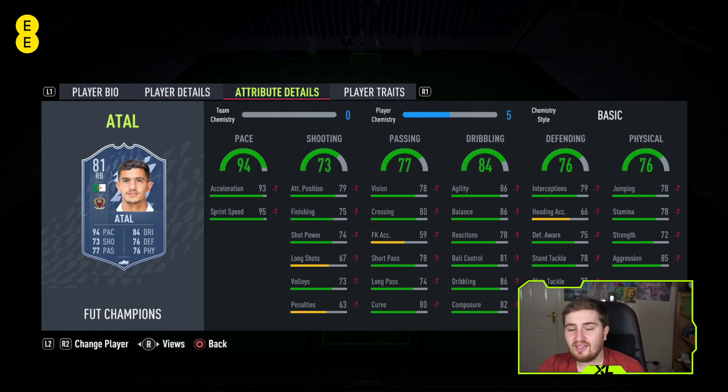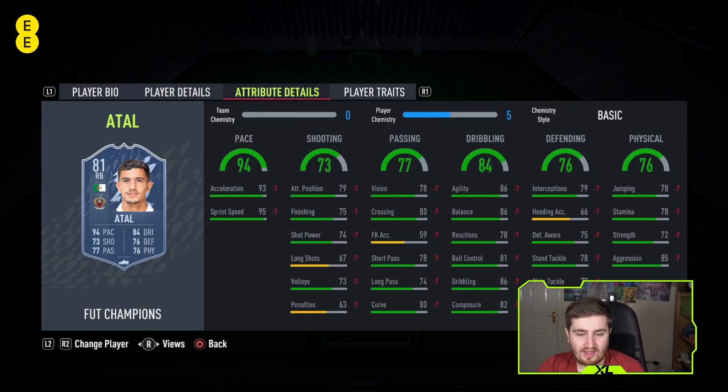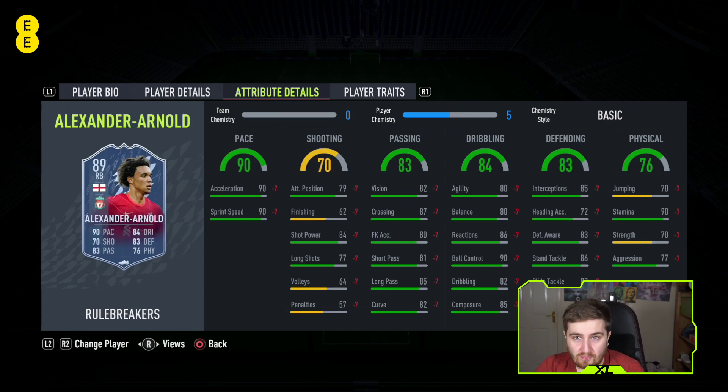Moving to right backs - at number five we have Talent. His passing, defending, and physical let him down a bit, but that four star/five star is nice. He's a bit like Ferland Mendy - a really good card that just lacks in a few areas, but very good and very cheap at this point in the game.